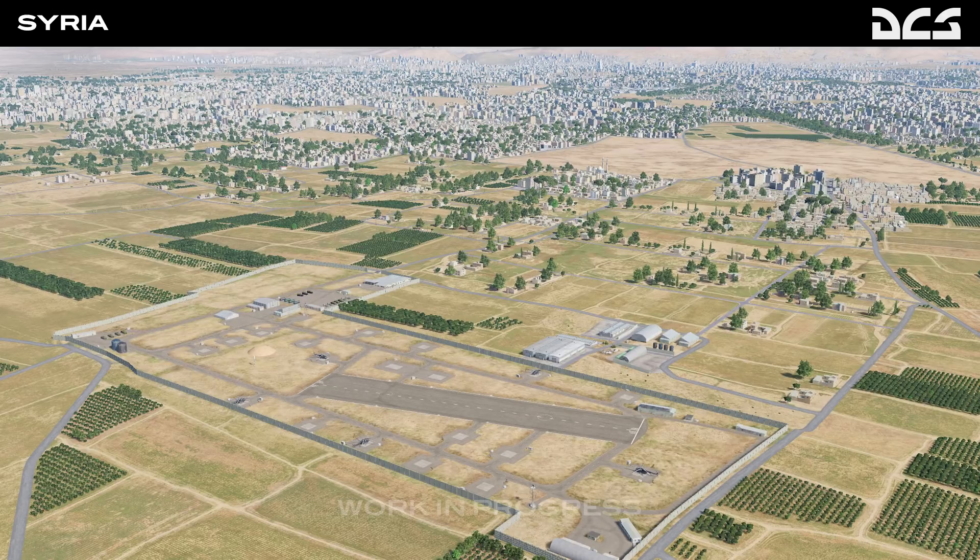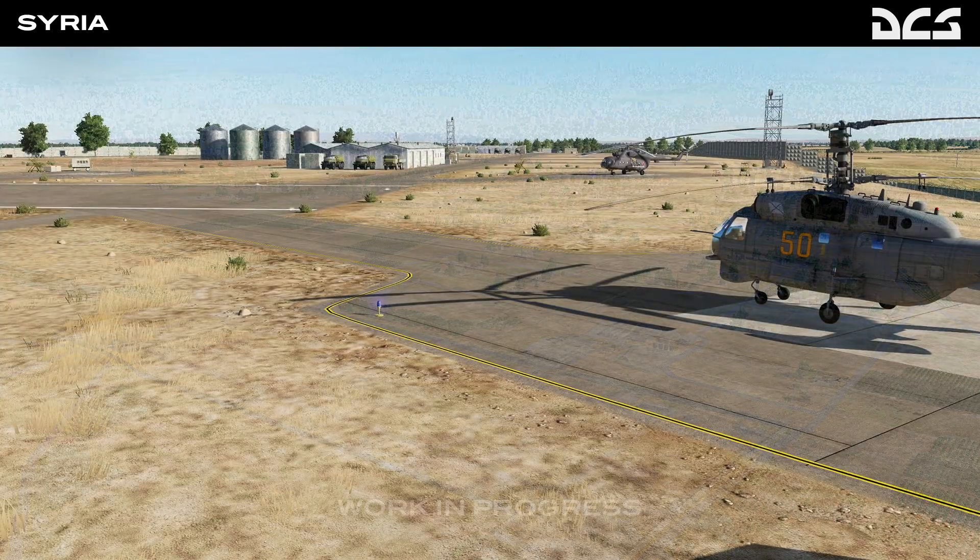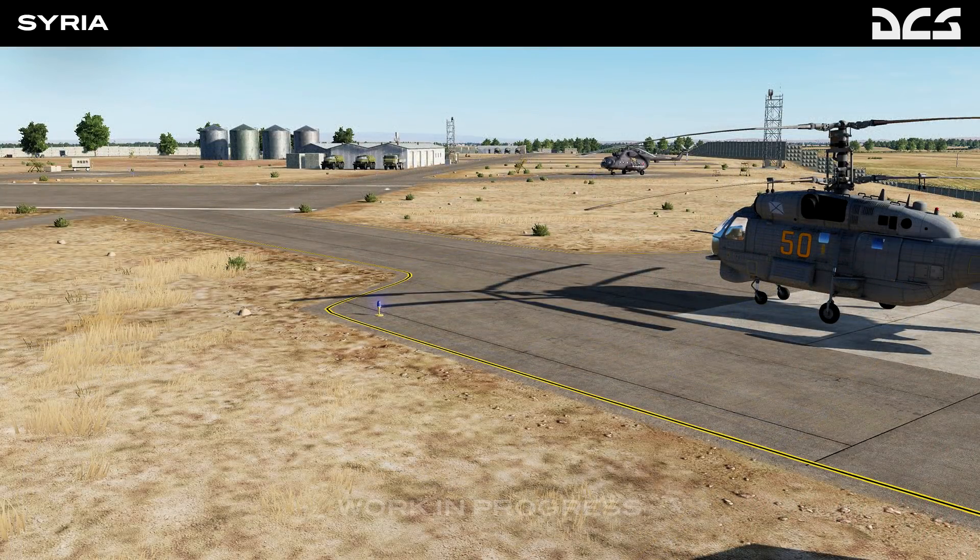So let's talk about this week's important updates. The big news really is yet another map. Now, it's not a free map, unfortunately. It is known as Syria, but it incorporates four other states as well — Israel, Lebanon, Turkey, and Jordan. The map is brought to us by a third-party developer known as Ugra Media.